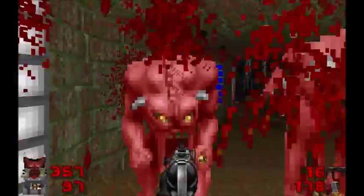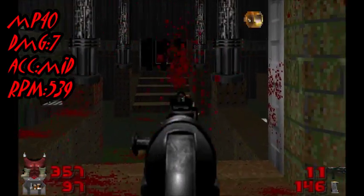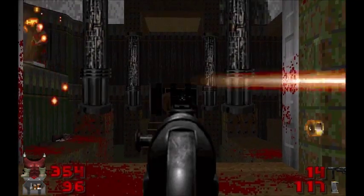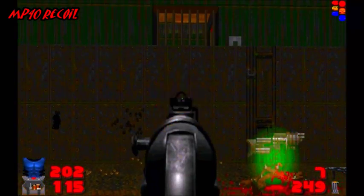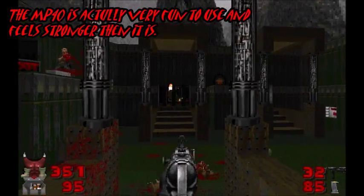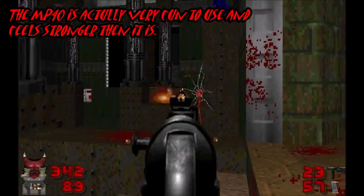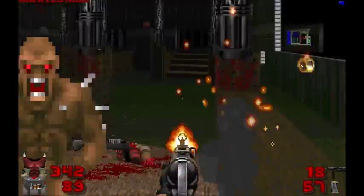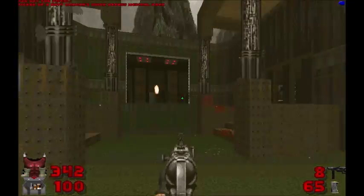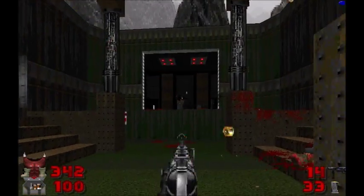The first weapon is the MP40. It deals 7 damage and fires at 539 rounds per minute. It shoots very slowly and deals a little amount of damage. The MP40 is actually surprisingly really fun to use and it actually feels stronger than it is. I got a consistent 7 damage with it, which is unfortunate because MP40s are supposed to be really powerful.